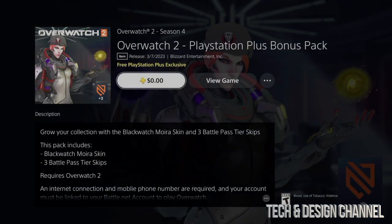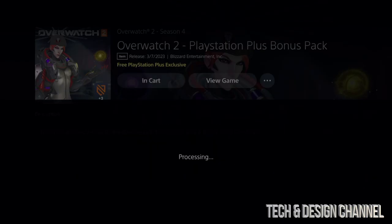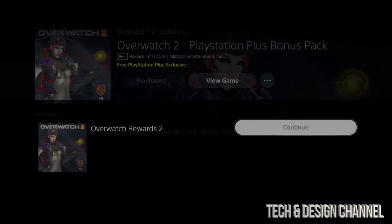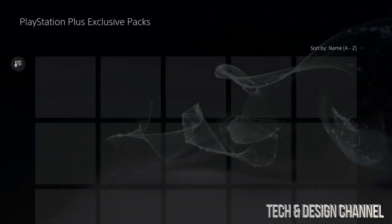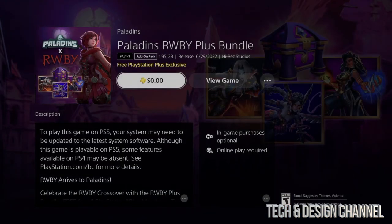Moving over to Overwatch — you're going to notice it says zero, that means it's free for you. You can confirm that purchase and then you're done. Again, just make sure your games are fully closed. If you do have glitches, restart your PlayStation and you should see everything in there once you start up the game without any errors.